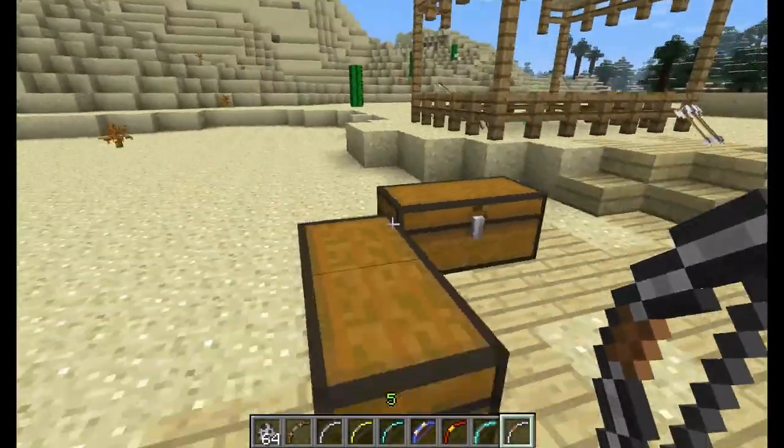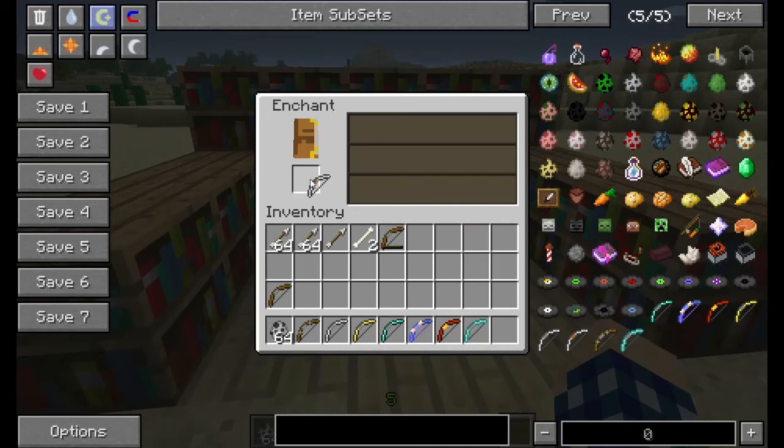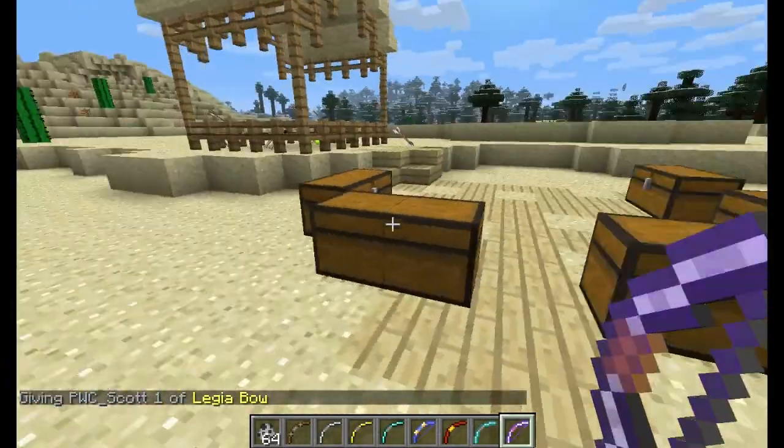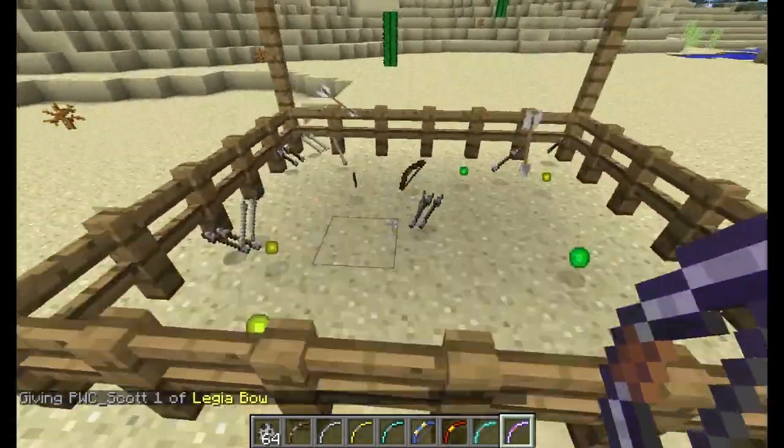As I said, you can enchant these to make them even better. So if I enchant this, maybe I can get a better enchantment. I did get Power 4, Knockback — or Punch 1 — and Flame 1, and it was a one-shot kill every single time.